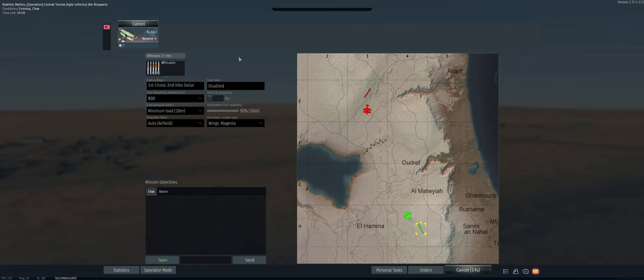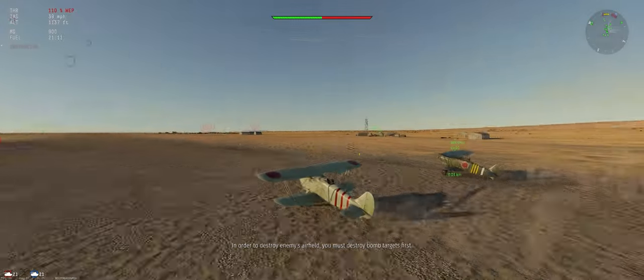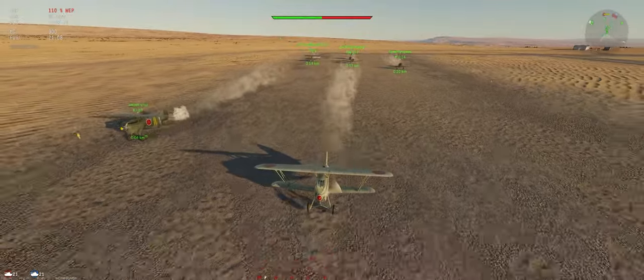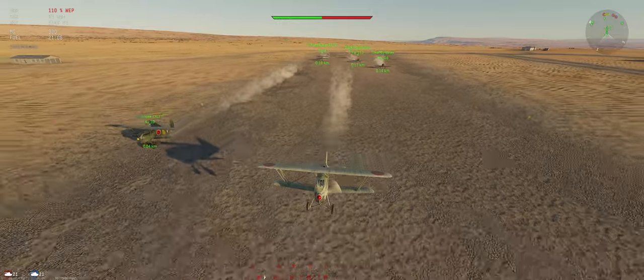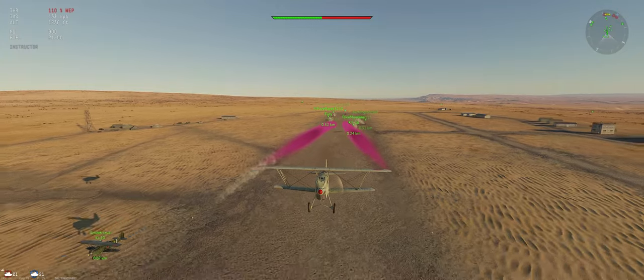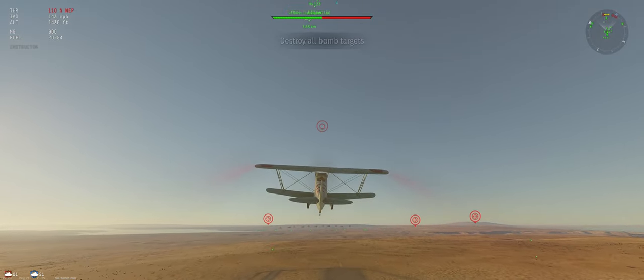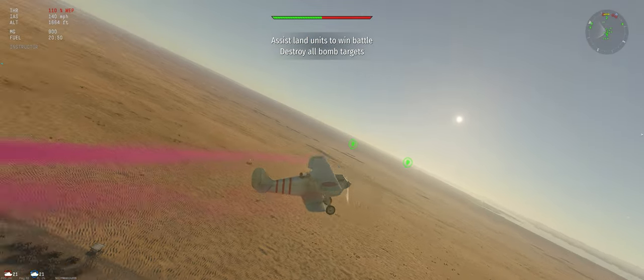The map is Central Tunisia. We've got stealth ammo, 800 meter target distance, minimum fuel load. This is a pretty short, close-quarters map so we should run into the enemy relatively soon. We've got friendlies including a Martha, 116, 112, and a Fury. Acceleration is good on this plane — we're going to climb at about 125 miles per hour, which is a very steep climb.